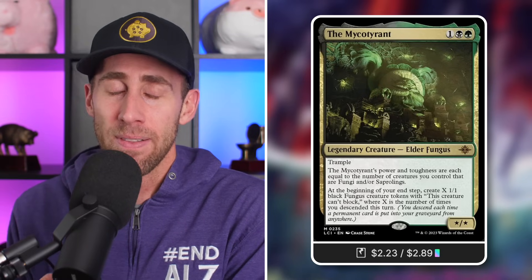So keep that in mind. This commander can make tokens, but those tokens will not add to that descending. That being said, descending counts when permanents are put from anywhere into your graveyard, and there are a lot of ways to get a lot of things into your graveyard very quickly, very effectively, very efficiently, very easily — to make an absurdly large Fungi army in absolutely no time.